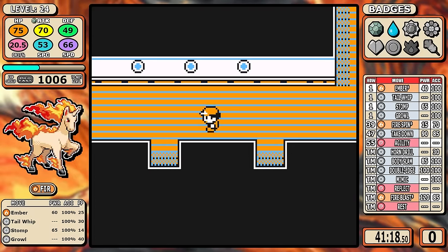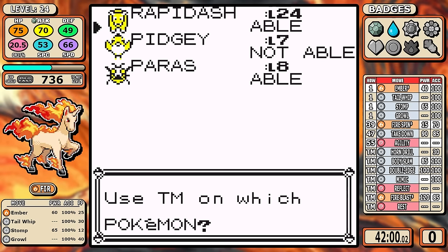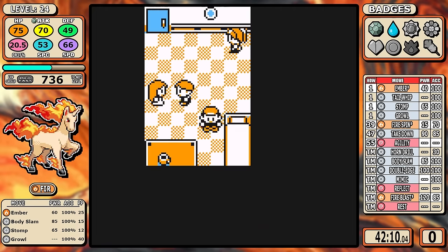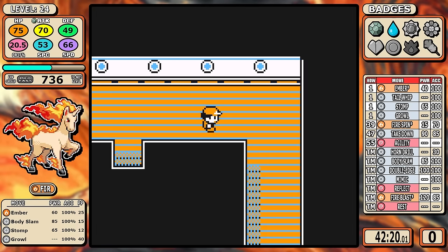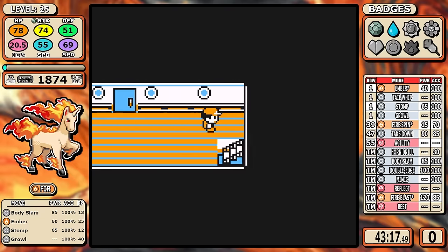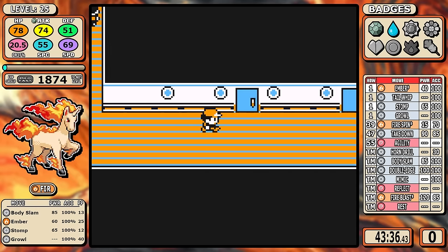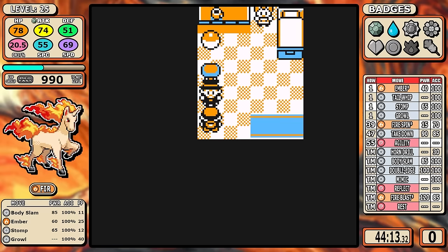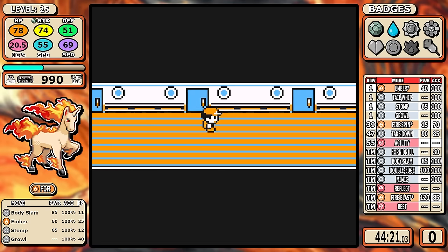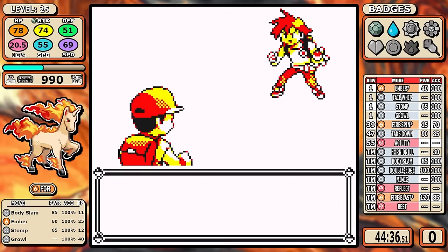On the SS Anne I pick up Body Slam, and I'm also going to get Rest. This is the tried-and-true method to get past Gyarados efficiently without relying on a Hydro Pump miss or something absurd like a Horn Drill strategy. Remember Lance and his Gyarados — it's the main antagonist of the entire video. I get the Gentleman's Candy, and as for Rival 3, it's not going to be a one-shot at the start, but there's no Sand Attack, I just Body Slam until the end, and it's a pretty clean victory.